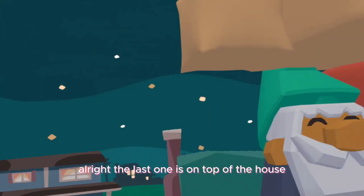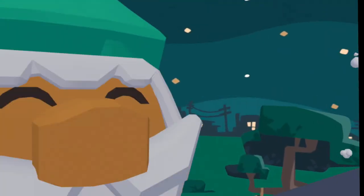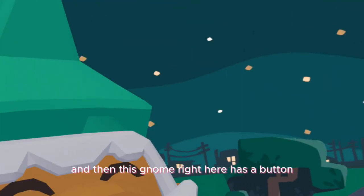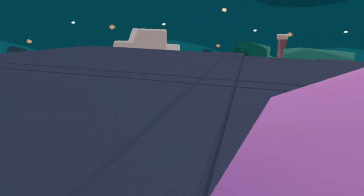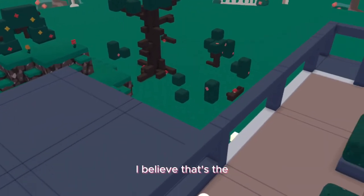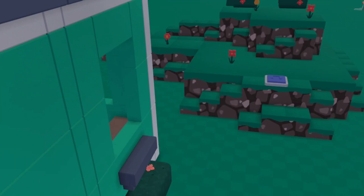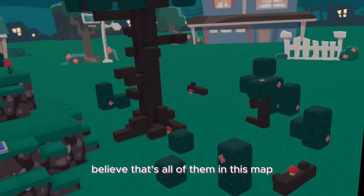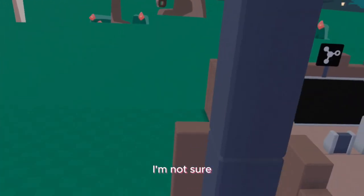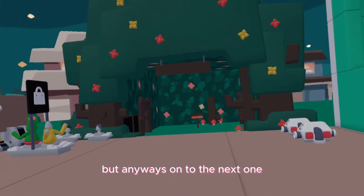Now the last one is on the top of the house. I'm just going to clear out all these blocks, and then this gnome right here has a button. I believe that's all of them in this map — I'm not sure. But anyways, on to the next one.